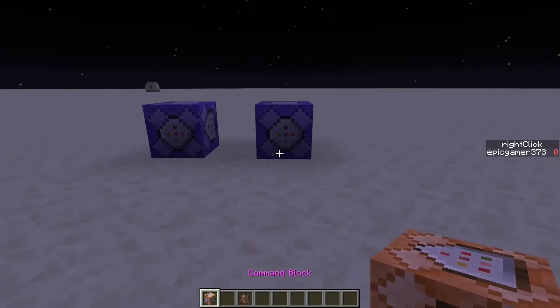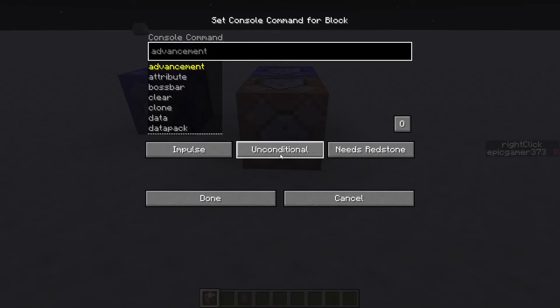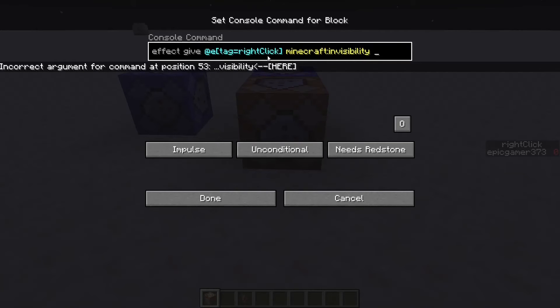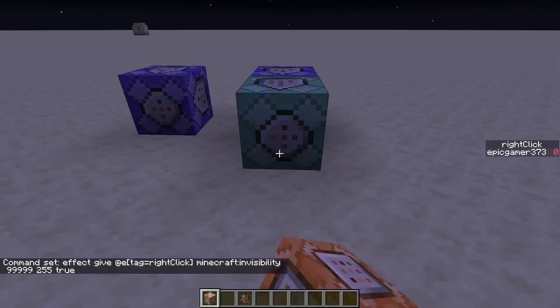Next, do effect give @e[tag=right_click] invisibility with amplifier 255 and hide particles set to true. This will make it so the villager can't be seen by the player.